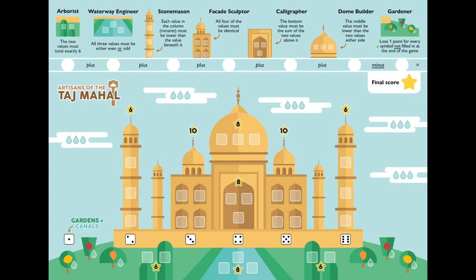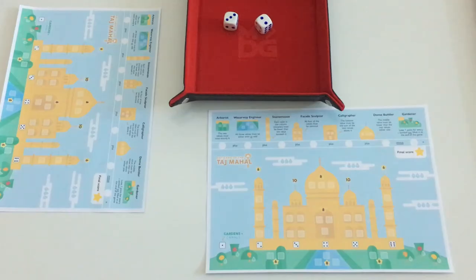This game can be played by 2 or more players and is meant for gamers above the age of 8. Each game lasts around 15 minutes. In this game you recruit craftspeople, construct the iconic mausoleum and maintain the monument's beautiful gardens, erect towering domes, intricate minarets and enormous archways to earn the most points and be declared master architect.